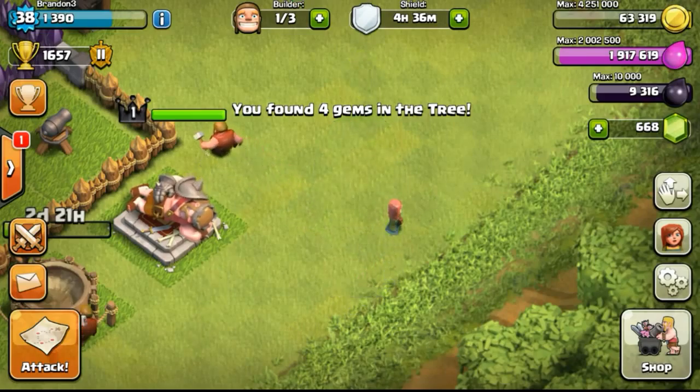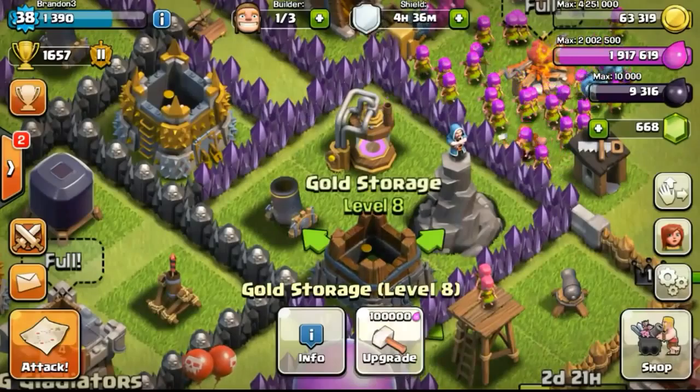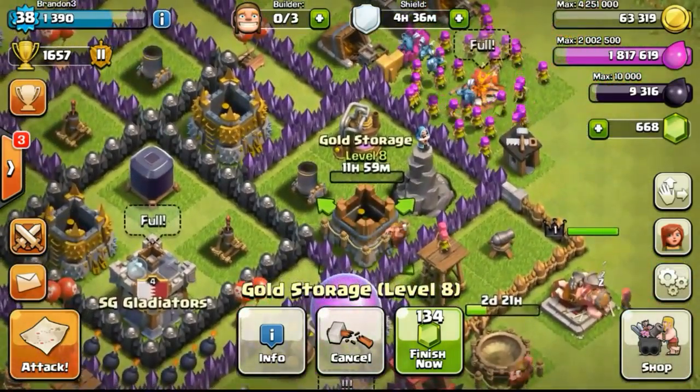So let's start the day by getting some gems from the tree. After that, we proceeded to do an upgrade — upgrading my gold storage, which will take 12 hours for the upgrade to complete to the next level.